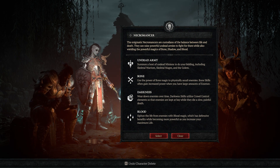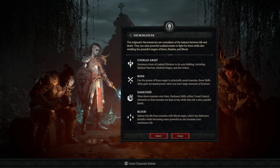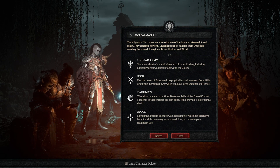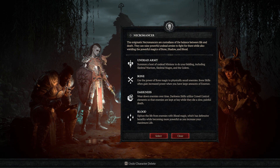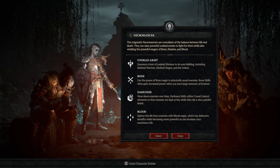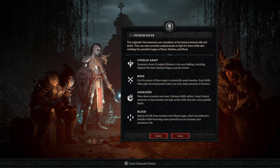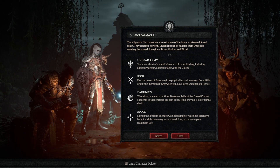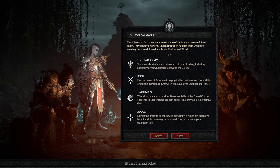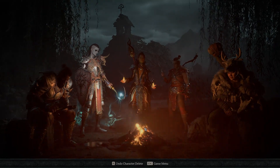They can raise powerful undead armies to fight for them, while also wielding the powerful magic of bone, shadow, and blood. Undead army: summon a host of undead minions including skeletal warriors, skeletal mages, and the golem. Bone: use bone magic to assail enemies. Darkness: wear down enemies over time utilizing crowd control so enemies are kept at bay while they die a slow painful death. Blood: siphon the life from enemies with blood magic, which has defensive benefits while becoming more powerful as you increase your maximum life.